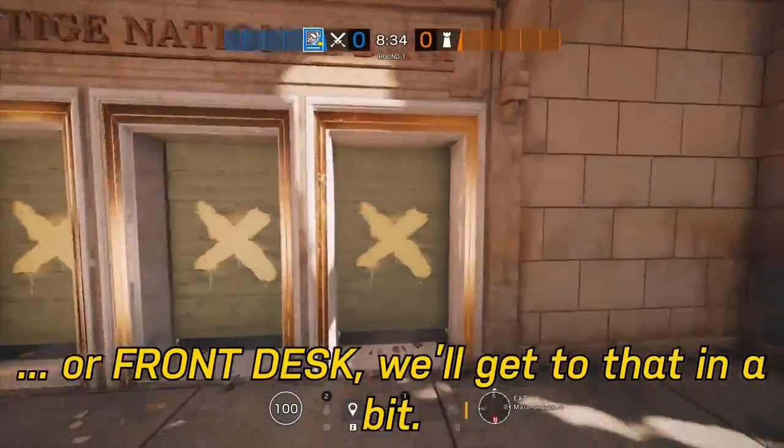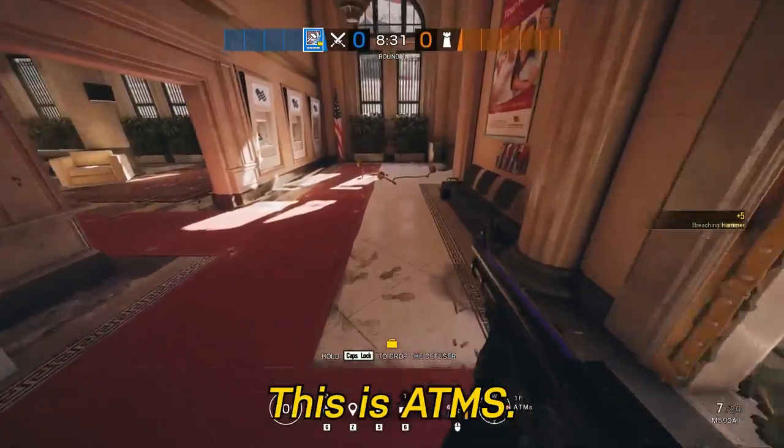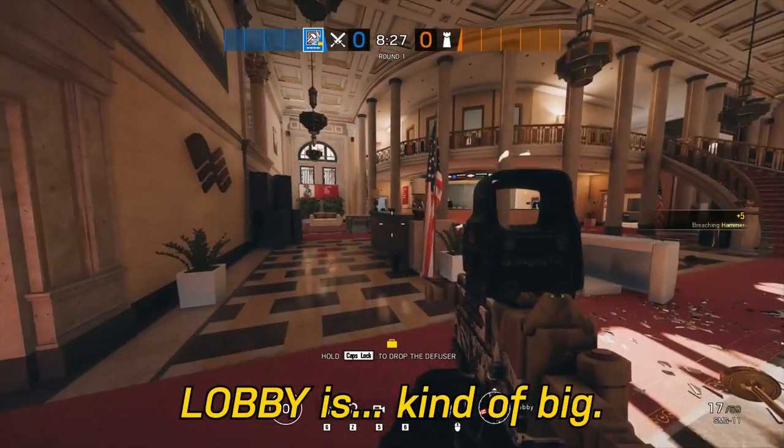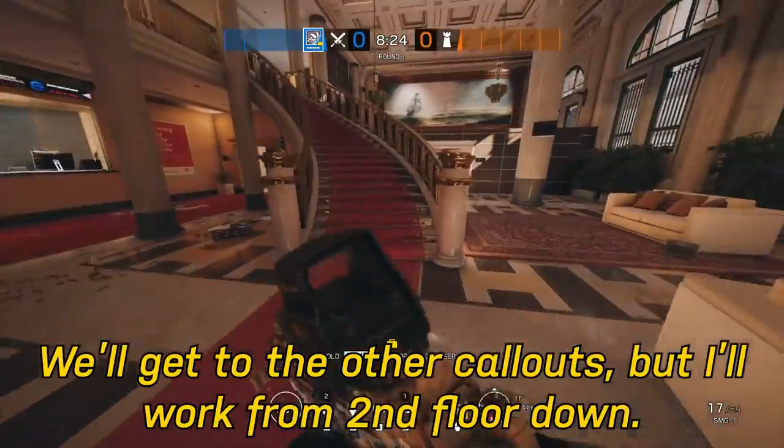Front Desk, we'll get to that in a bit. This is ATMs. This is Lobby — Lobby is kind of big, we'll get to the other callouts, but I'm gonna work from second floor down.